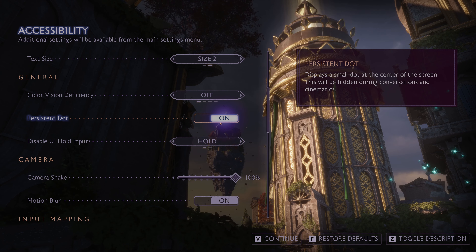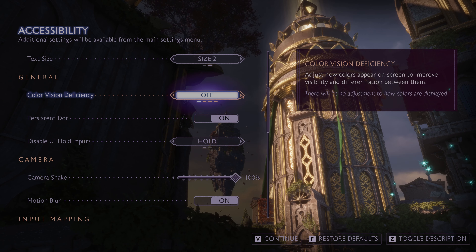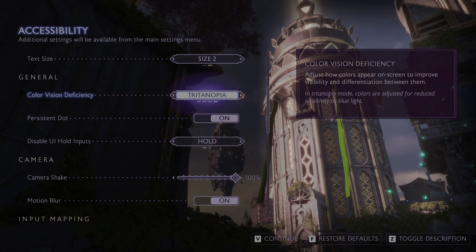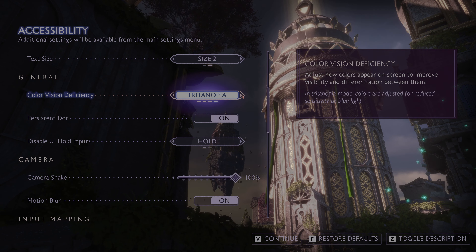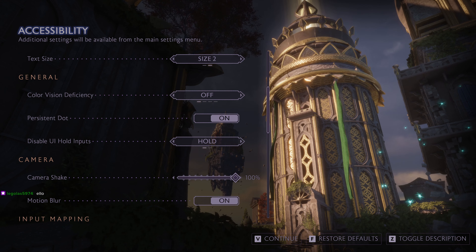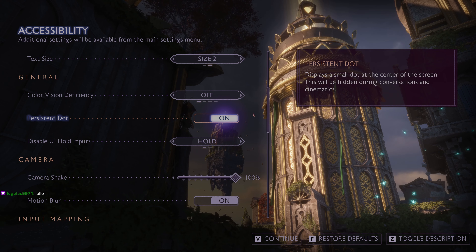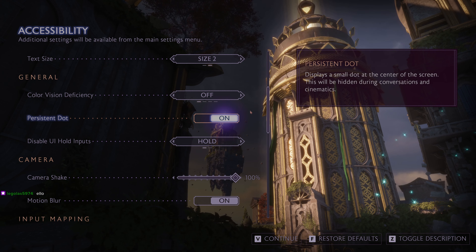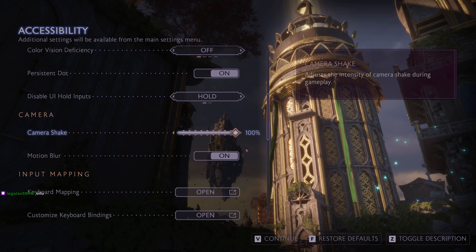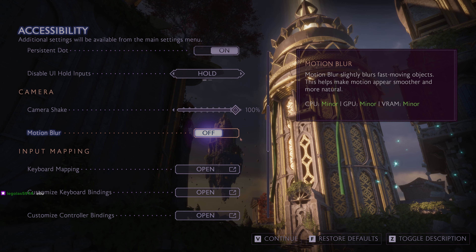A small dot gives you a constant reference point for exactly where you're looking. You can also cycle through Protanopia, Deuteranopia, and Tritanopia colour-blindness modes. Nicely, it changes the graphics on the fly as you adjust that setting — so many options menus require you to guess. Hello Legolas. Right — motion blur off, go away. I hate motion blur with a passion.